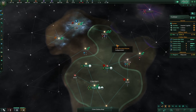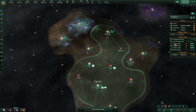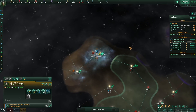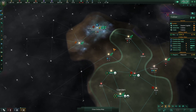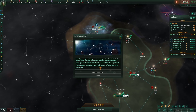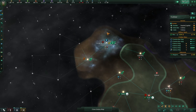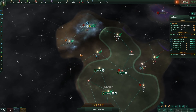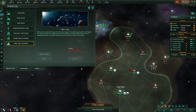Not until we feel that we can take on the fallen empire — that's what they're called. We're going to claim this, please. Thank you. Having more influence would be very valuable, because we'd be able to claim more systems over here as quickly as possible. Million mods — okay, that's just more missions for our scientists.